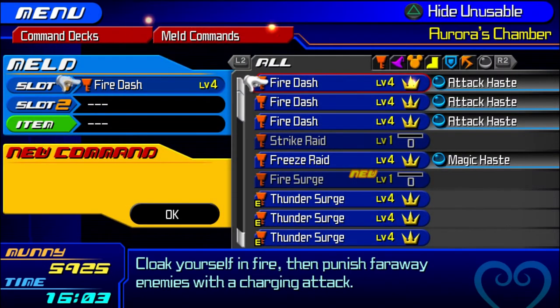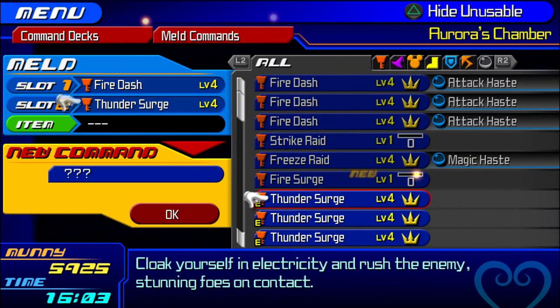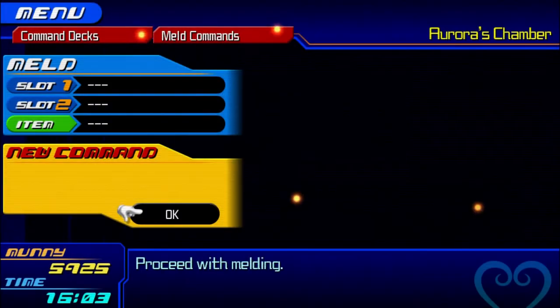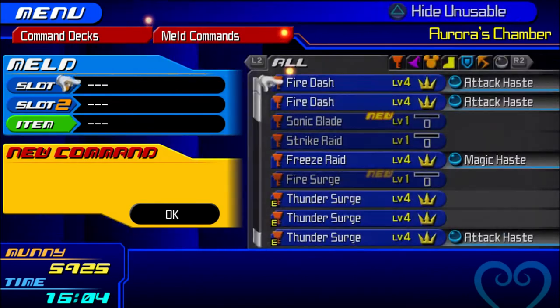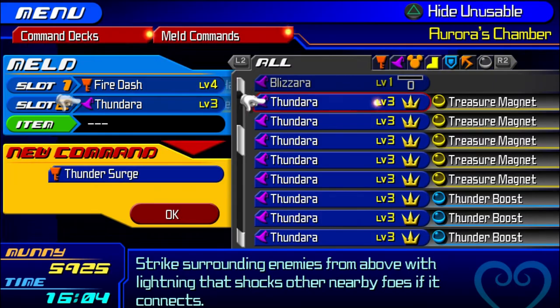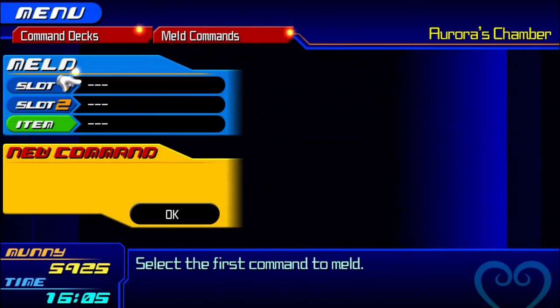To make Sonic Blade with any character, simply have a maxed out Fire Dash and a maxed out Thunder Surge, and now create your Sonic Blade. To make a Thunder Surge, simply have a Fire Dash and a Thundara, and now make your Thunder Surge.